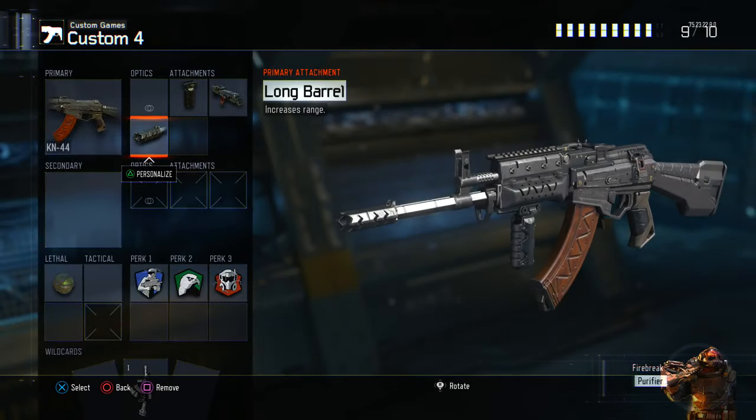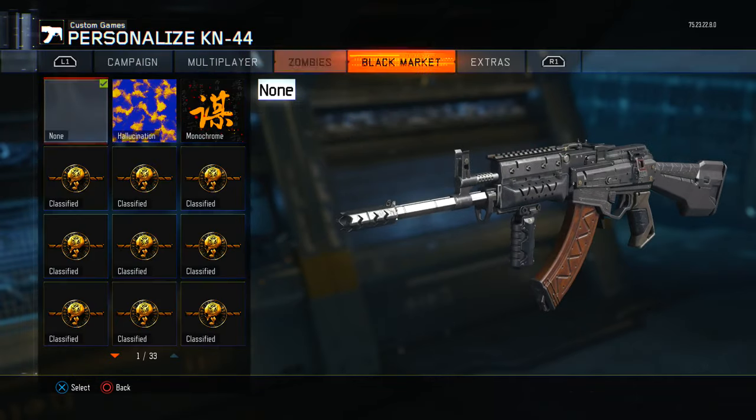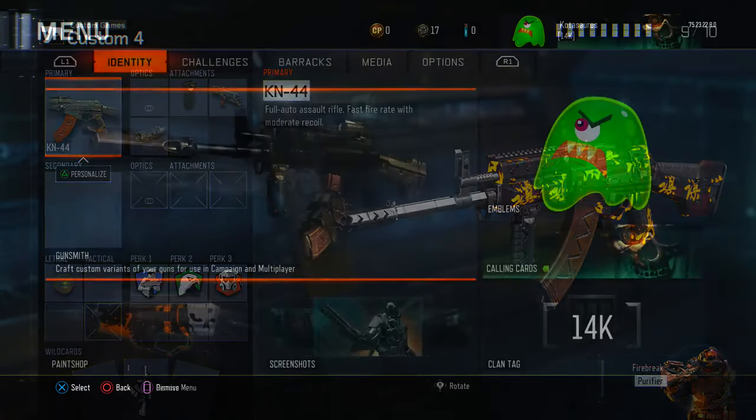Once you guys have done that, stay in custom games and you're going to prestige your weapon. Make sure the weapon has the exact same attachments and the same camo before you do this, because there is a possibility the glitch will not work if they're not the same.